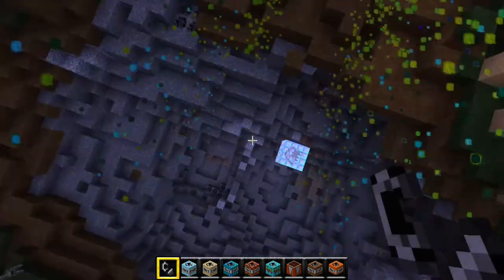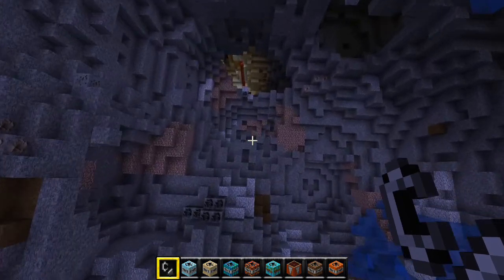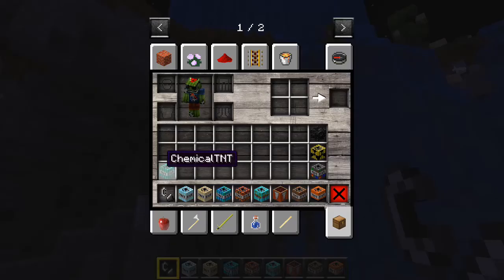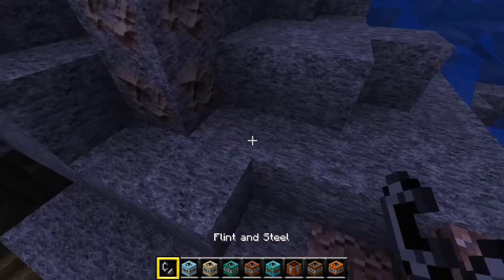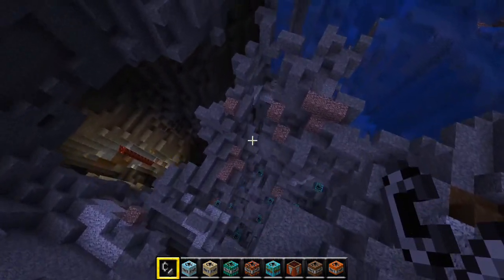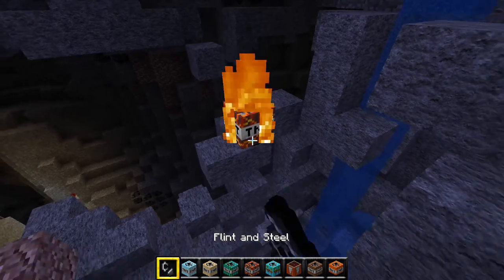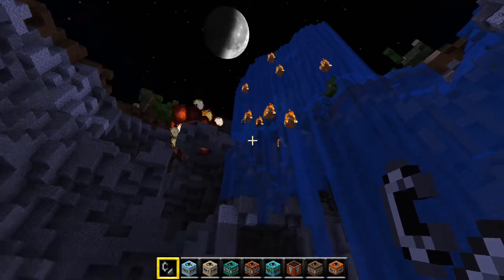Reaction TNT - it might just be a bigger version of chemical TNT, I'm not exactly sure what that was. Next we have chemical TNT - place that down. That just spawns lots and lots of reaction TNT. Erupting TNT - it erupts TNT.